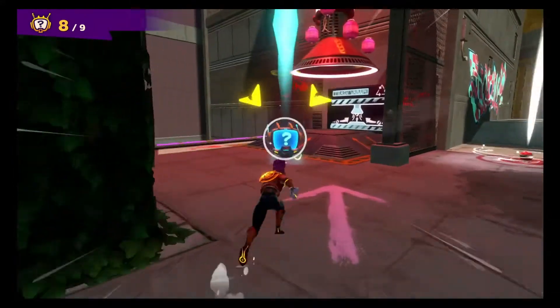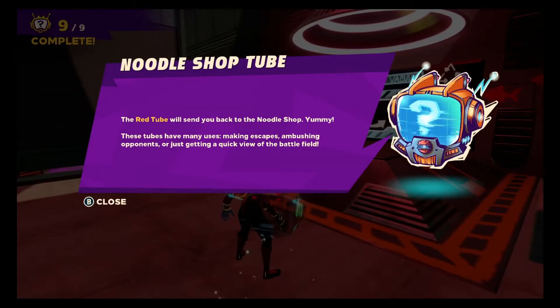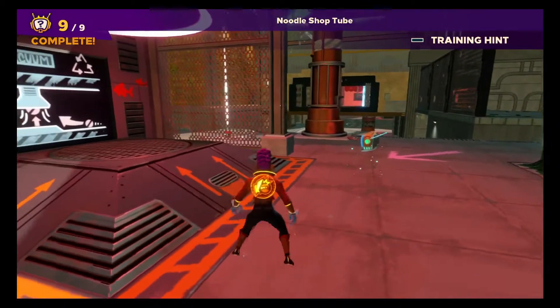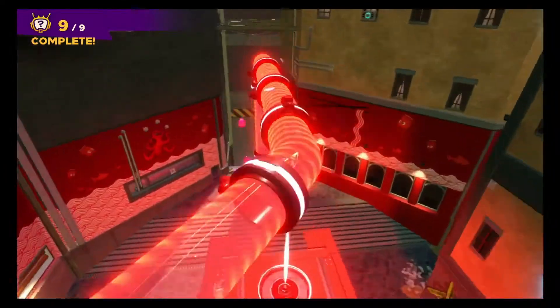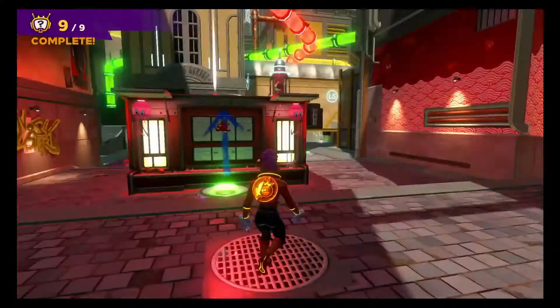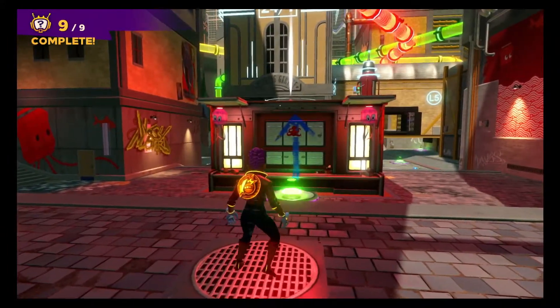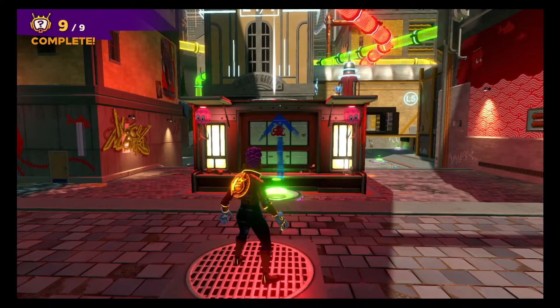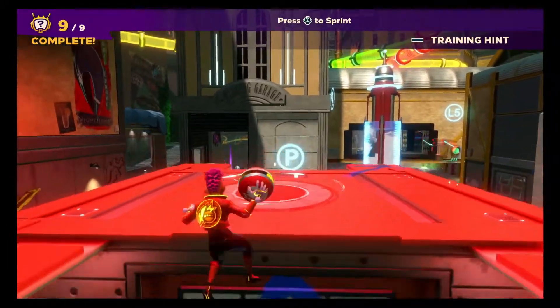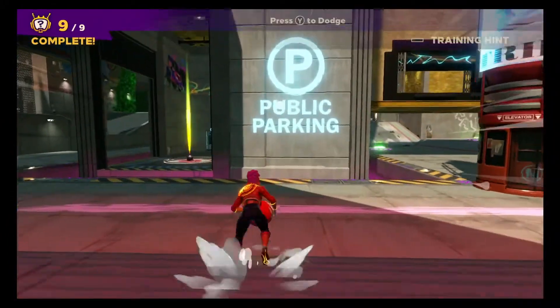Hop into the red tube and it'll transport you to the noodle shop — they exclusively serve brawlers here, and there's enough of us to keep them in business for years. Mention they sent ya and they might just throw in some extra fish cakes. Alright, that's the final training lesson in this section — you got the moves now, why not show them off in a real match? Open the menu to choose where to go next. Dodge, duck, and dive, baby.